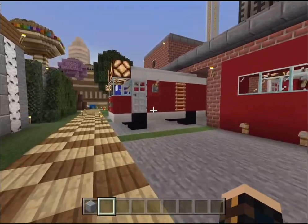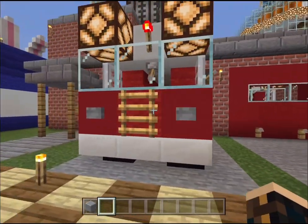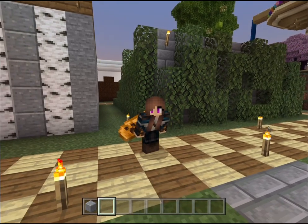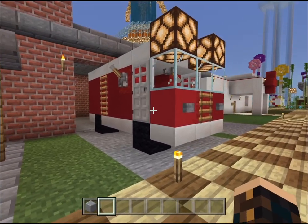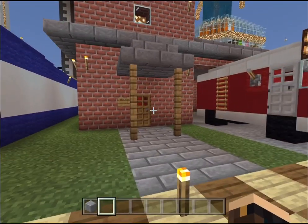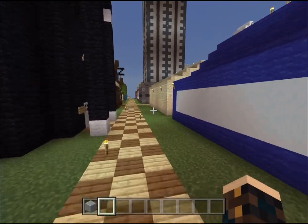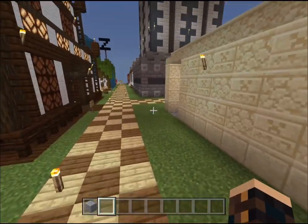I also updated the fire station and the fire trucks slightly and made most of it out of concrete instead of wood, because I don't think it's very smart to have a wool fire truck. Nothing against Stampy — when he made it there was no concrete, and that's why most of these buildings are made out of wool.